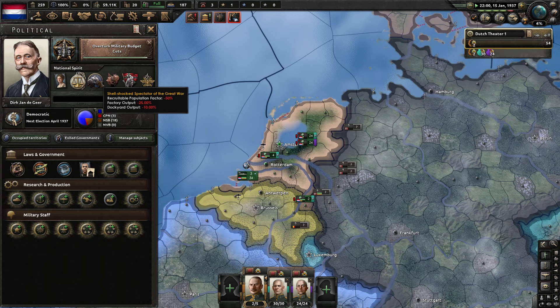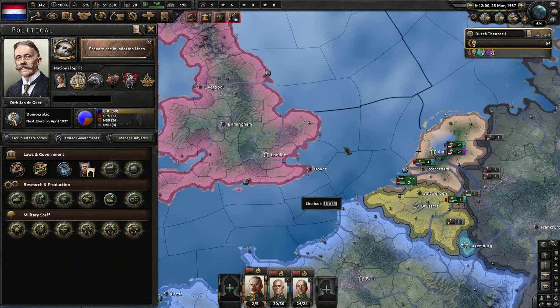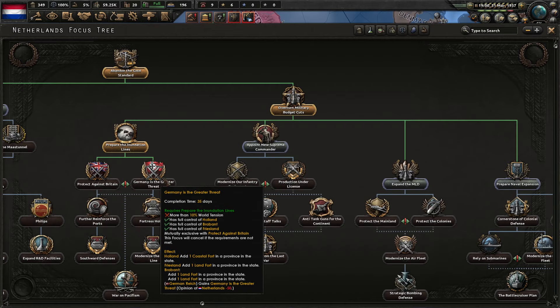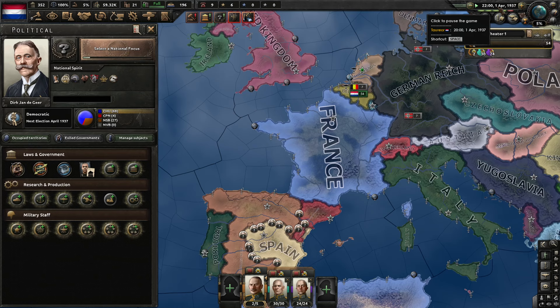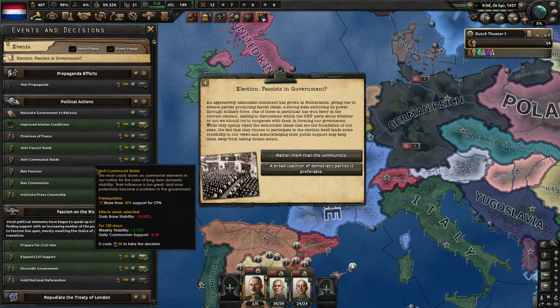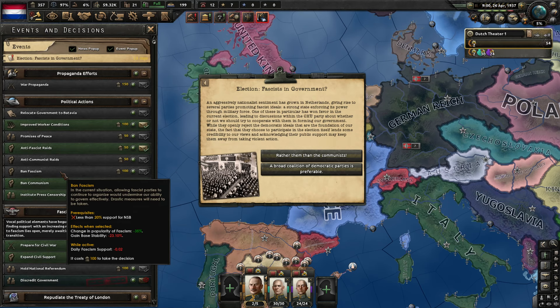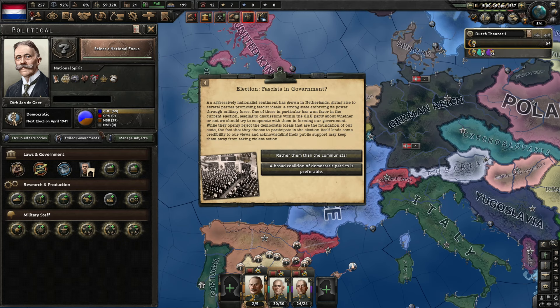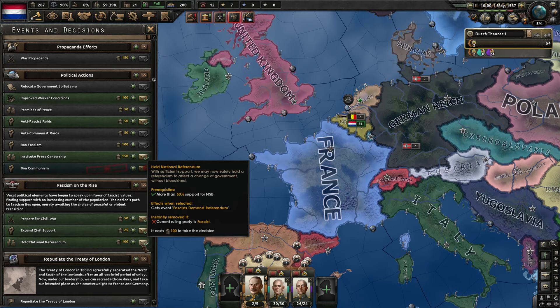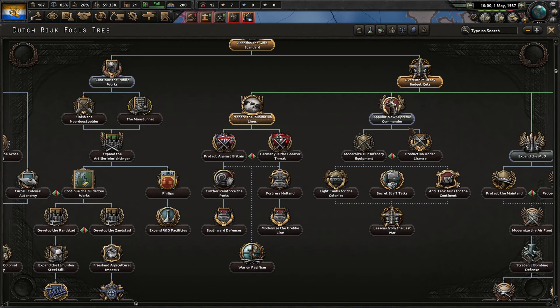We're following this path because we need to get rid of the 'shell-shocked spectator of the Great War' modifier. At the election event we can get 10% fascism support — we're at 30% fascist support currently. We'll discredit the government, bringing us to 35%, and ban communism to speed things up. We're now at 49.74% — wait a few more days and we can hold the referendum. We hold the national referendum — boom, we're fascist! We can now start the fascist focus paths.